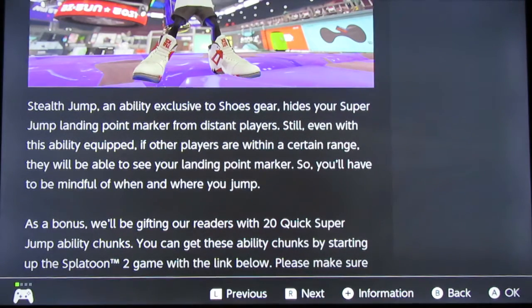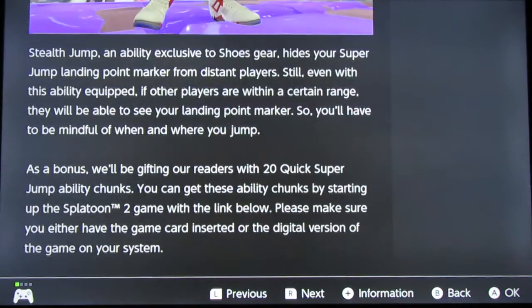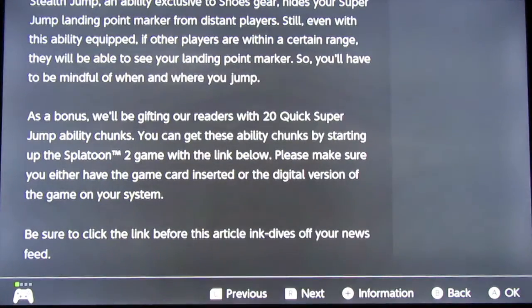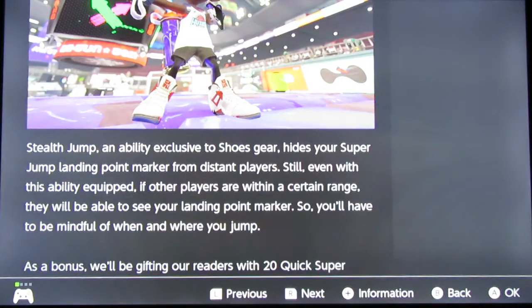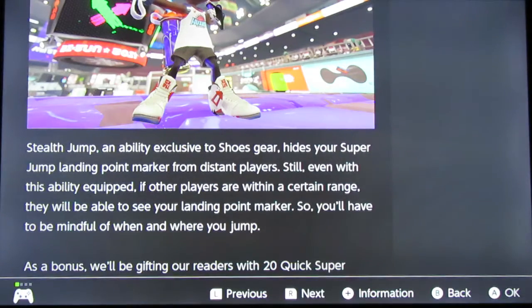As a bonus, readers will be gifted with 20 Quick Super Jump Ability Chunks. You can get these Ability Chunks by starting up Splatoon 2 with the link below. Now, here's what they didn't tell you — and this is something that came with Ninja Jump in the first game. While it does make your landing point invisible, it also takes you a little bit longer to blast off. And that's the beauty of combining it with Quick Super Jump.